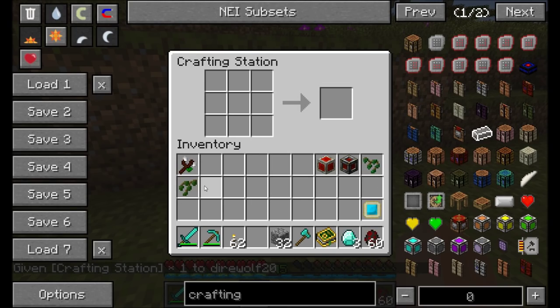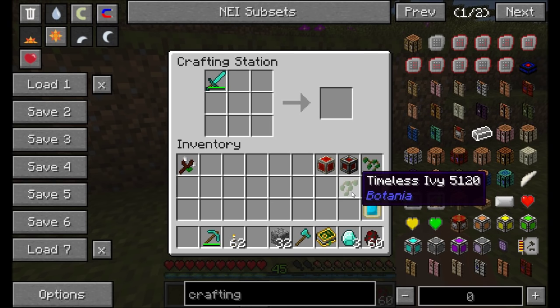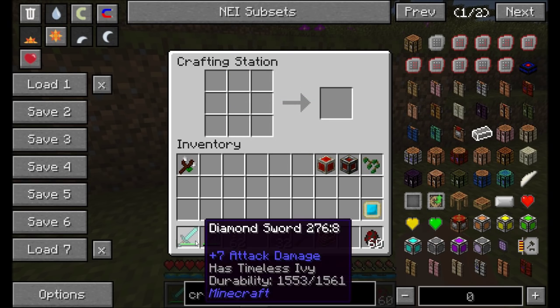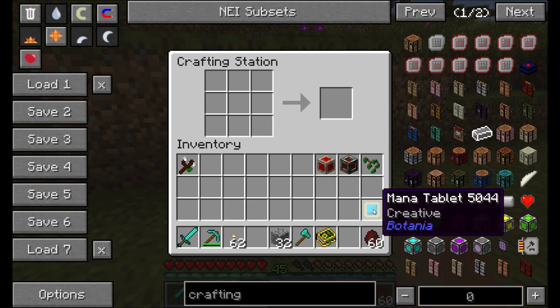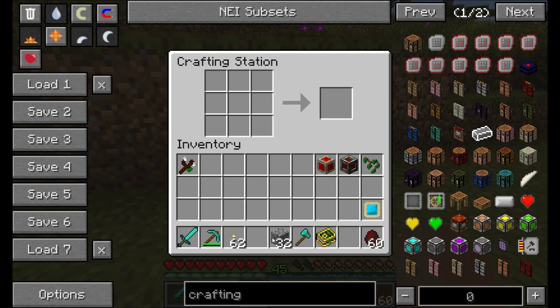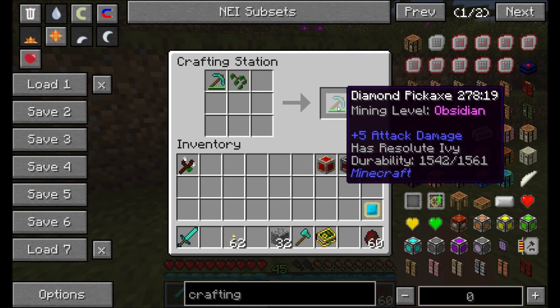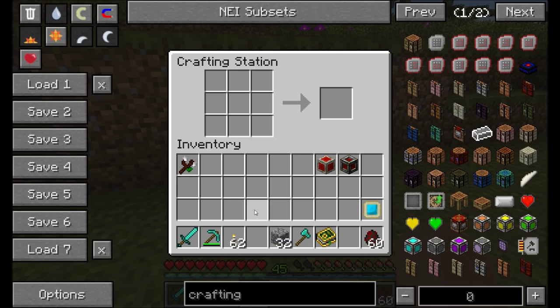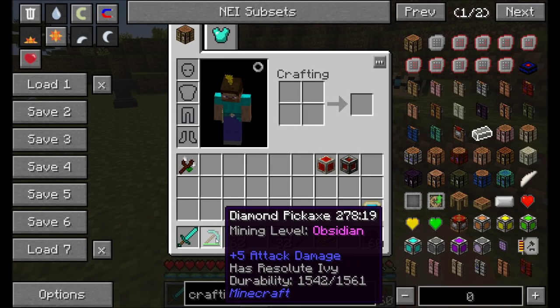There are two types of ivy: Resolute and Timeless Ivy. If you attach Timeless Ivy to any item along with three of the items that would normally be used to repair it in an anvil, the item will be repaired in your toolbar provided you have some mana in your mana tablet nearby. Resolute Ivy, when your player dies, keeps whatever items have it attached in your inventory on death — however it uses up the ivy, so you'll need to reattach it after each death.